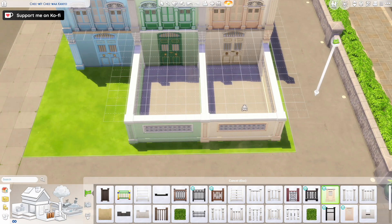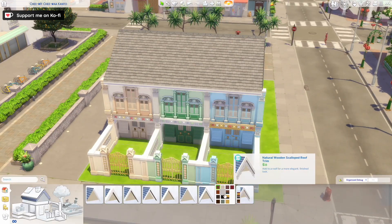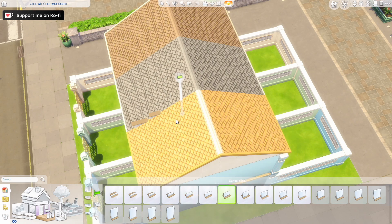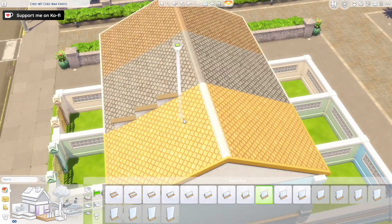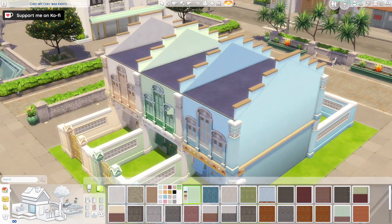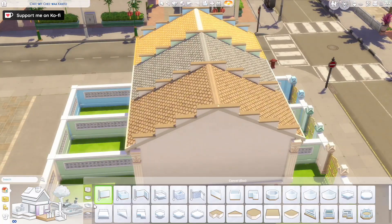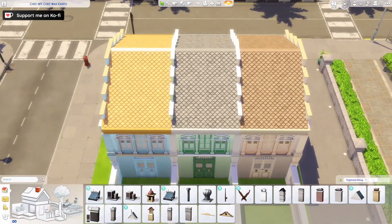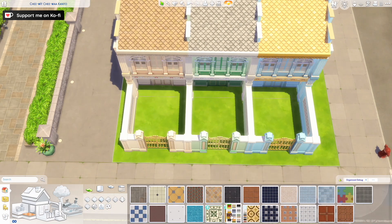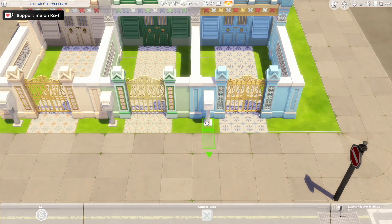I was struggling a little bit with coming up with what I want to build with the new pack because it's a style and culture that I'm not very familiar with. So I obviously browsed through Pinterest for inspiration, and I stumbled upon this very cute photo of a couple of townhouses that are apparently colonial style townhouses. You can actually see some of this type of building around the world of Tomarang, especially in the town area. I think a lot of the items we got with the pack were inspired by this style — especially like the gate or the windows.